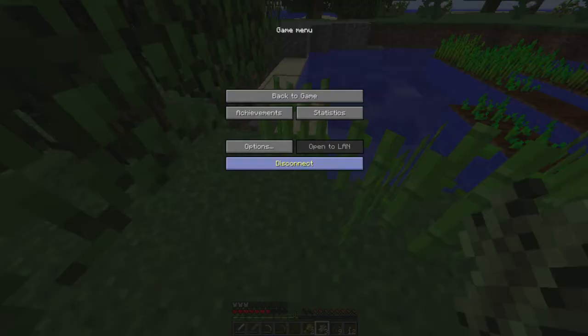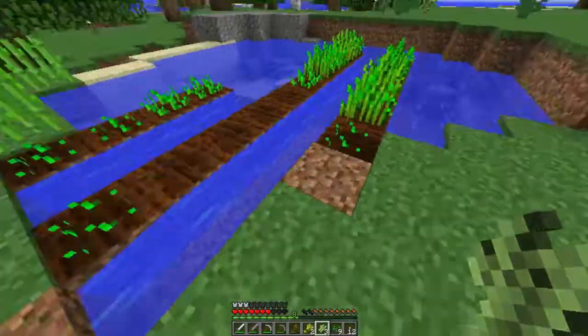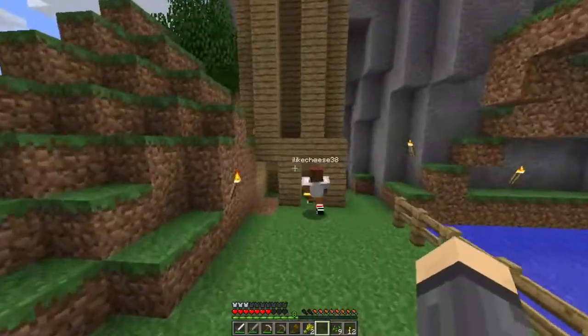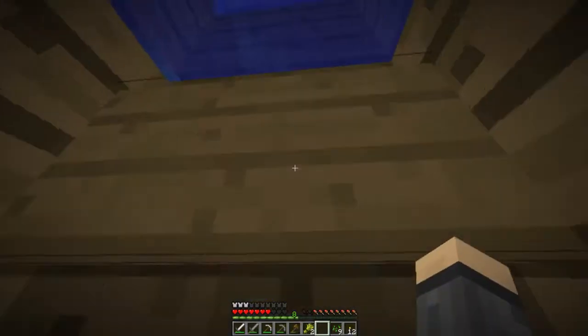Have you noticed how the color changes in the biome? Yeah — in certain biomes it'll be a lighter color. And you don't die of drowning in the water elevator because there are gaps of air.